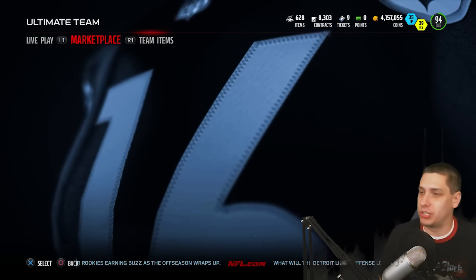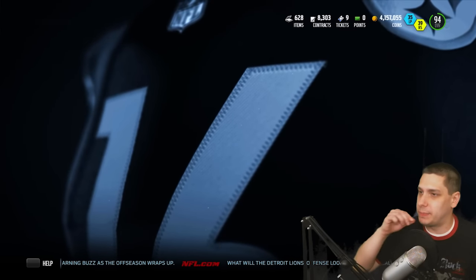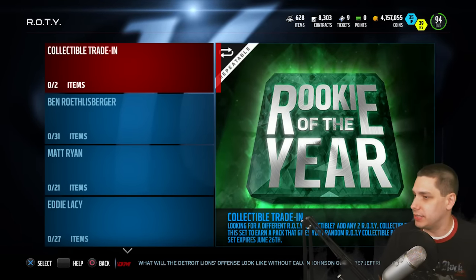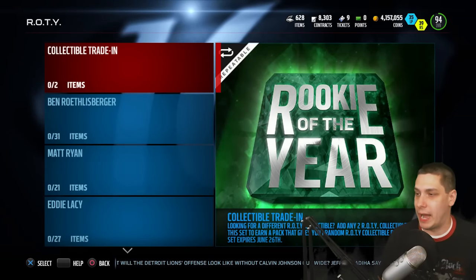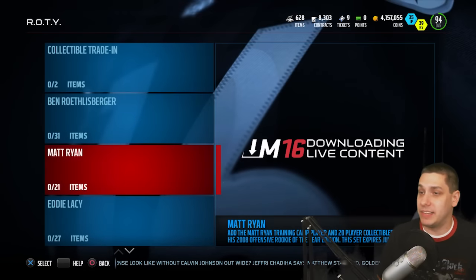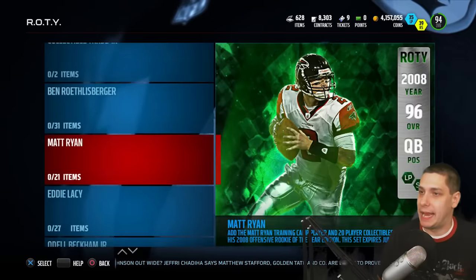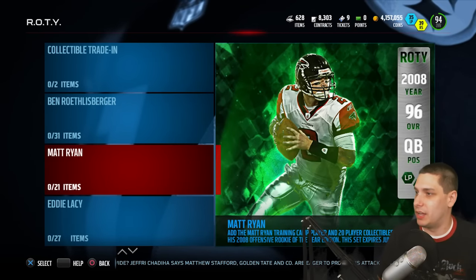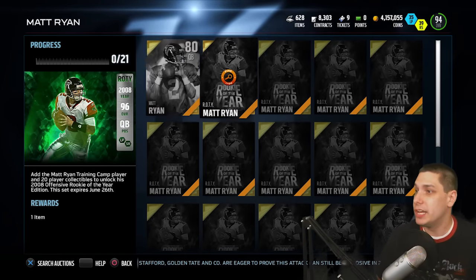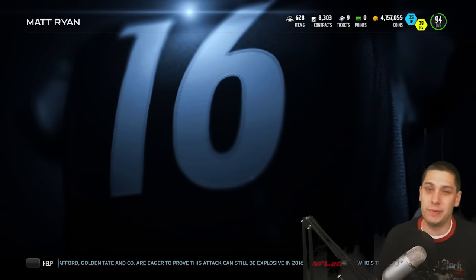Actually, real quickly, I just want to show you guys the sets because I know this is something a lot of people ask about. So here they are — the Rookie of the Year sets. Basically what's going to happen is you can do a collectible trade-in. You can put any two random Rookie of the Year collectibles in there — it's kind of like the trade-back thing. The different players, as they get better, have more collectibles that you need. Odell Beckham Jr. needs 31 collectibles — he's a 99 overall, as is Big Ben. Matt Ryan is a 96 overall so he only needs 21 collectibles. But these are individual collectibles for the player, so you need his specific collectible. Then you need the actual player card, which makes these things a little bit expensive — though actually the collectibles aren't too bad.